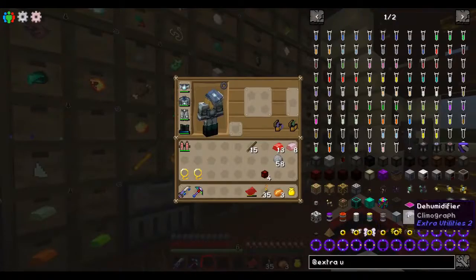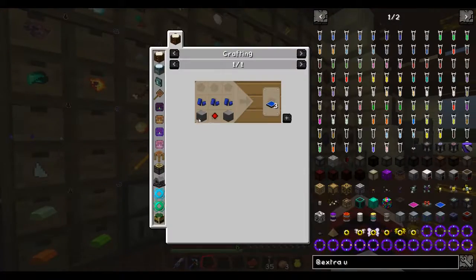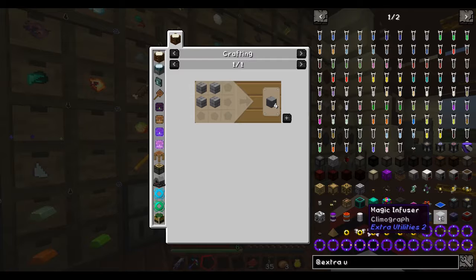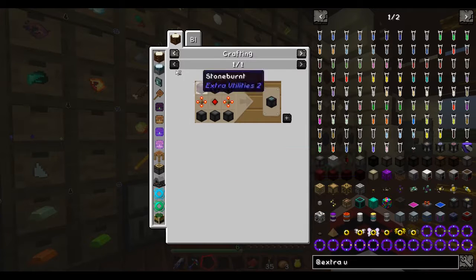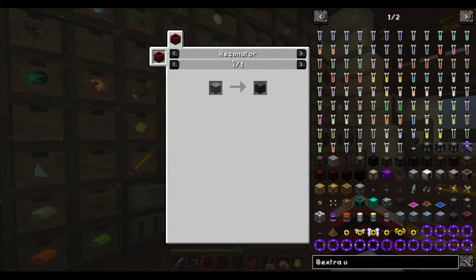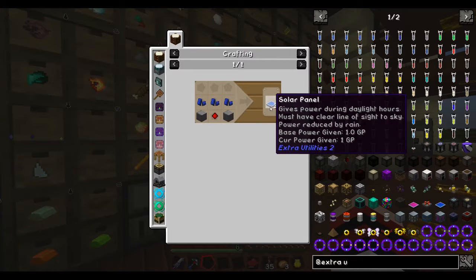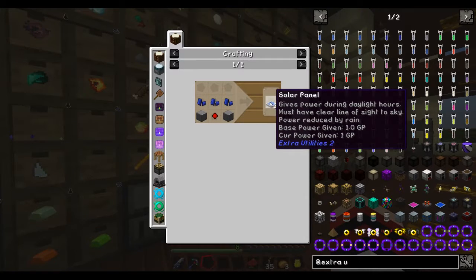So let's make these solar panels, because what I want to make is the watermills. I need the stone brint, which requires the resonator, and I need solar panels for base power initially. It's saying I have base power, which is strangely odd, so I don't know what's the deal with that.